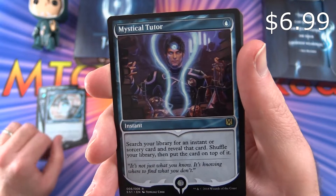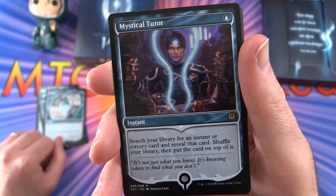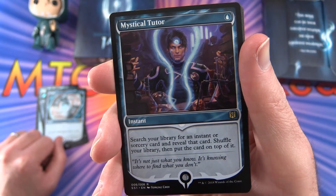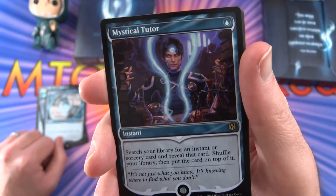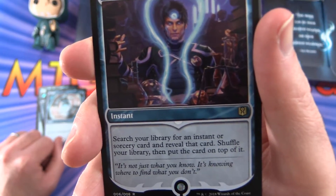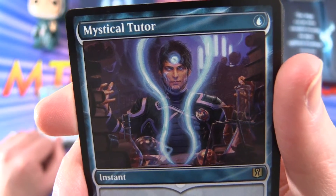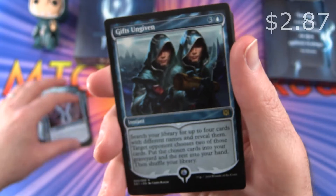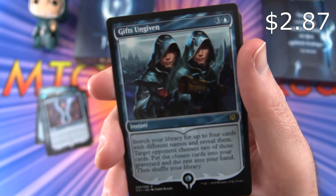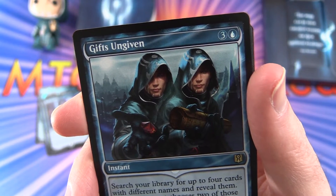Mystical Tutor. Instant for a single blue. Search your library for an instant or sorcery card and reveal that card. Shuffle your library, then put the card on top of it. 'It's not just what you know — it's knowing where to find what you don't.' Another pithy saying there. I guess they had to fill out the text on the card somehow.